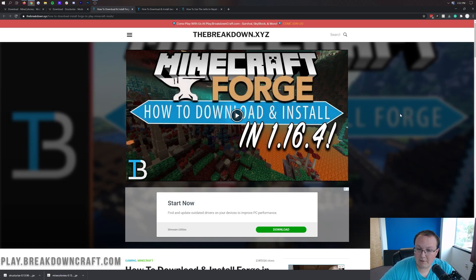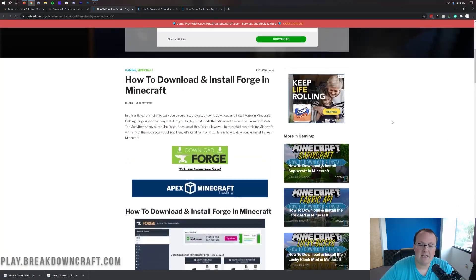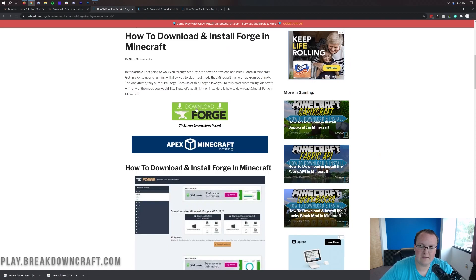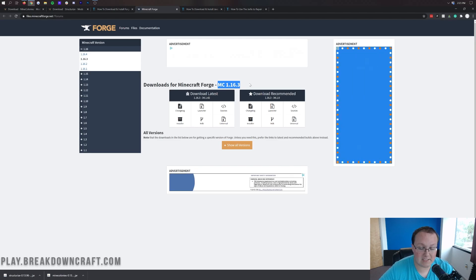This is actually our in-depth guide for Forge. I'm going to be going over the basics in this video, but if you have any issues, we do have a more in-depth guide to help you out. Once you're on this page, scroll down and click on the green Download Forge button, and that will take you to the next page. Then make sure MC 1.16.4 is selected.